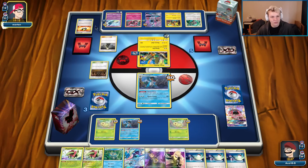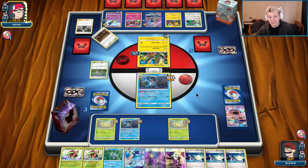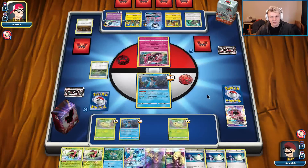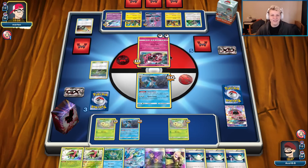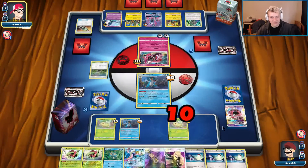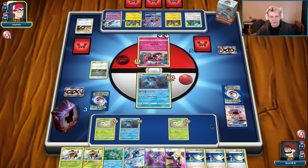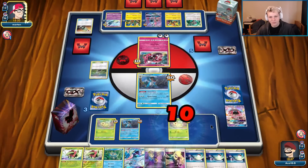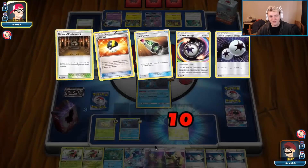Cynthia looking for the Counter Energy. Two energy, one Counter Energy left. It would be very nice if he didn't get it, but if he does it's reasonable. That's a Rainbow Energy — multi switch. Okay, that's a little annoying. We're fine though — we still have Rescue Stretchers. Get a bunch of Chikoritas and we'll be fine. We also have the infinite Acerola loop. Even though he's got this going for him, it doesn't quite win the game. We've been through some rough beats but we're good.